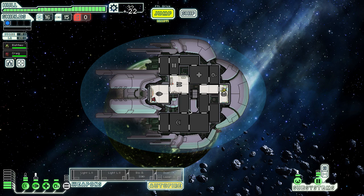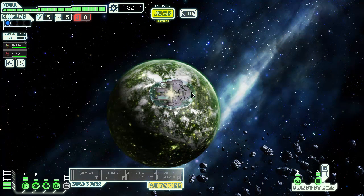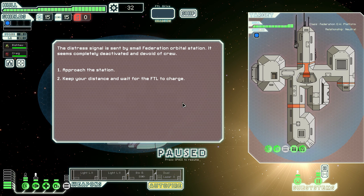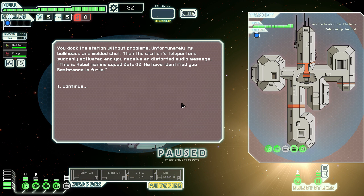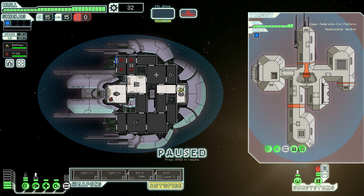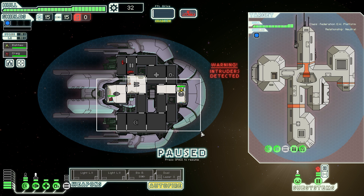We're going to do the stripping in the asteroid for some scrap, and there are distress calls — I will do some distress calls. This is Rebel Marine Squad Zeta-12, we have identified you, resistance is futi— Oh. Hi. My plan very early on: being boarded is not good. I am going to try and funnel them towards the med bay.